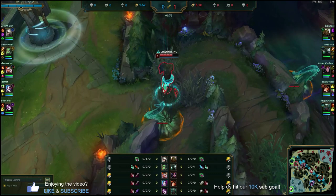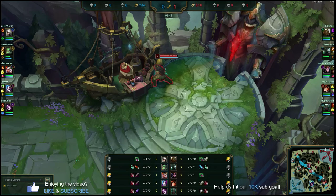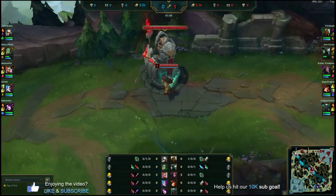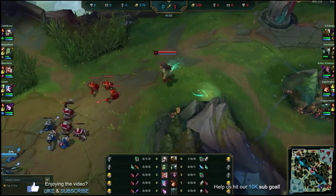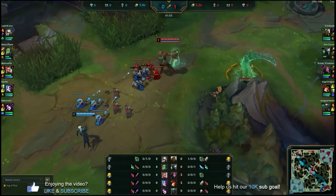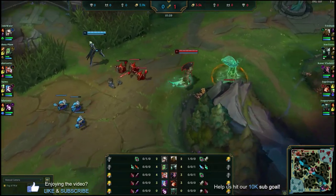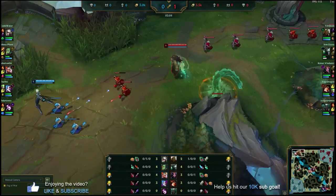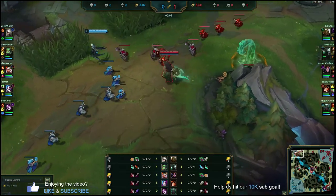We're going to recall pretty quickly and spend that gold. Anytime you can get a little bit of an advantage in top lane, it's such an island lane that you want to make sure you spend that gold off a good back timing and then come back into lane. We've got the corrupting potion start here for a little bit of extra sustain. This lane phase is going to be a lot of mini trades back and forth, so I want that sustain — but we do have a long sword advantage on her right now.